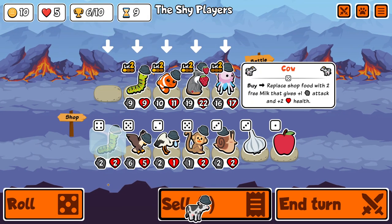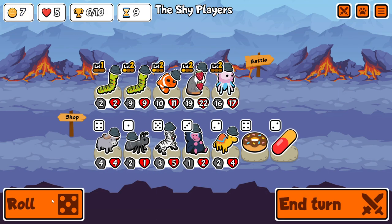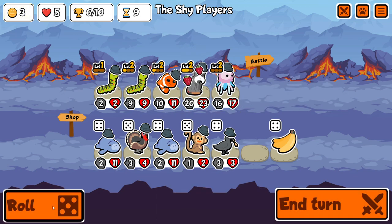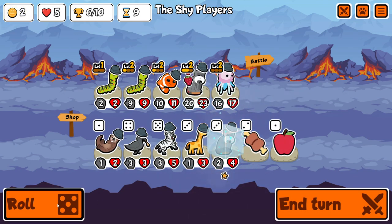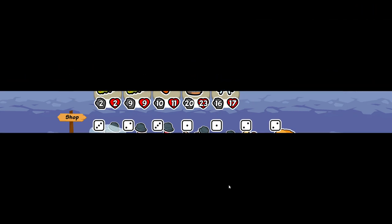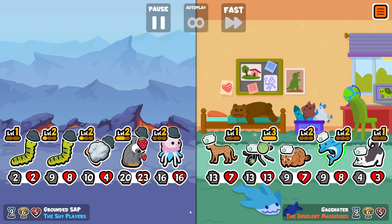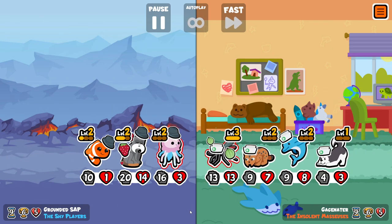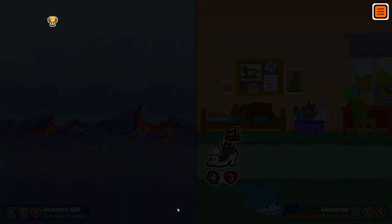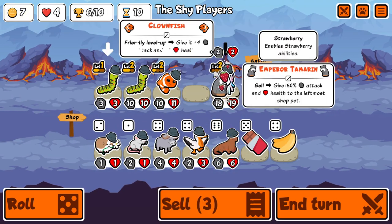Sometimes you just don't get enough stats onto the tamarin, or you don't find the frogs for the jellyfish. So here we're trying to get the tamarin to level three as soon as possible, and luckily we find the last one. One of the main issues you have with this is that the caterpillars level up, and also you go against snipe teams — your caterpillar that is potentially going to transform into a huge unit just gets deleted at the start of round.